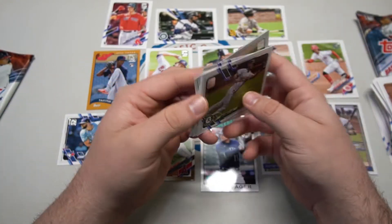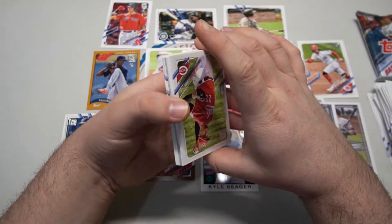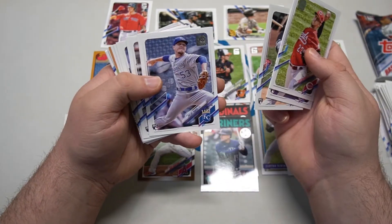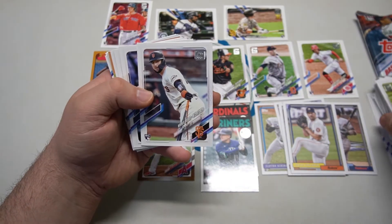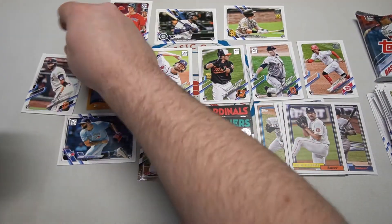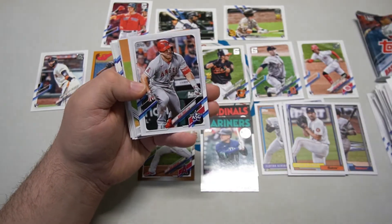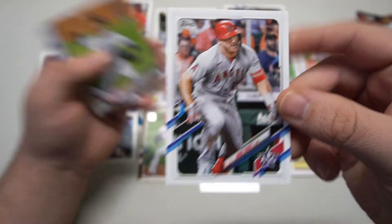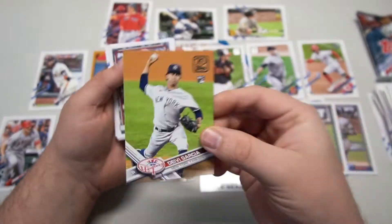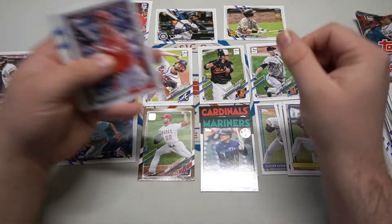Last pack before the relic pack — see if we can get another gold, maybe get lucky. Jeff Hoffman, Owen Miller rookie. Got a lot of rookie debuts so far. Luis Gonzalez, Tyler Zuber rookie. There's a Joey Bart rookie — holy cow, a Joey Bart! Mike Trout all-star game — Mike Trout, we gotta put that on the board. Davy Garcia rookie — old 2017 design, kind of cool, I always enjoy the throwback design. That one's gonna make it on the board. Sorry, scoot over Bart.